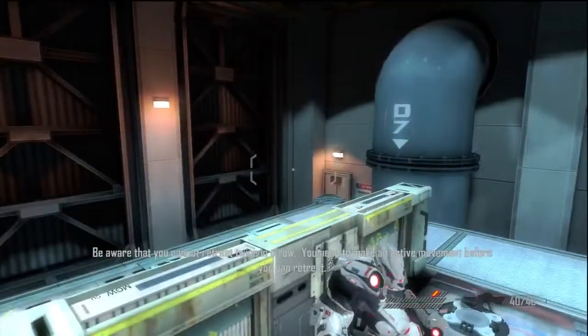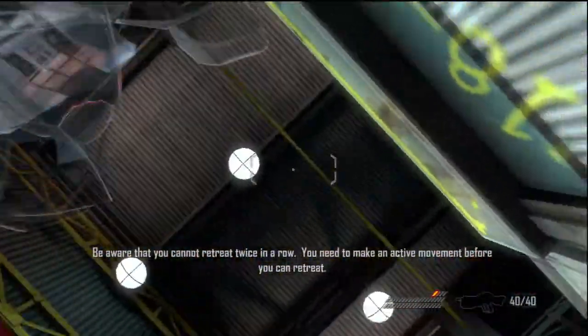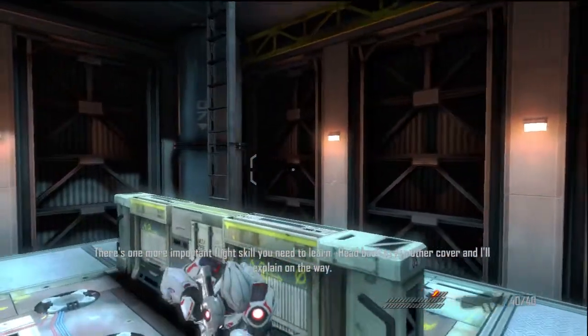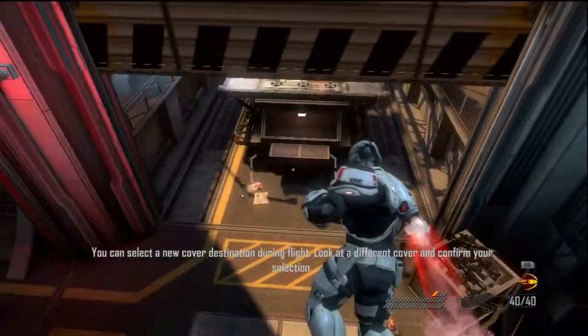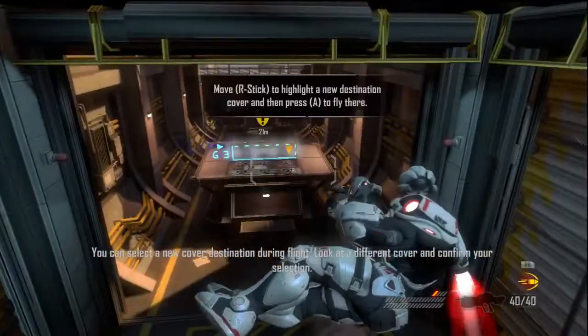Be aware that you cannot retreat twice in a row. You need to make an active movement before you can retreat. There's one more important flight skill you need to learn. Head back to the other cover and I'll explain on the way. You can select a new cover destination during flight — look at a different cover and confirm your selection.